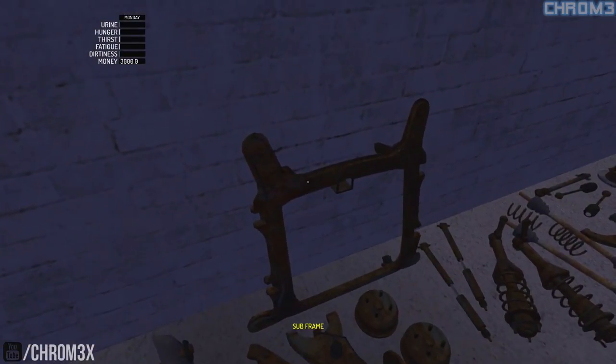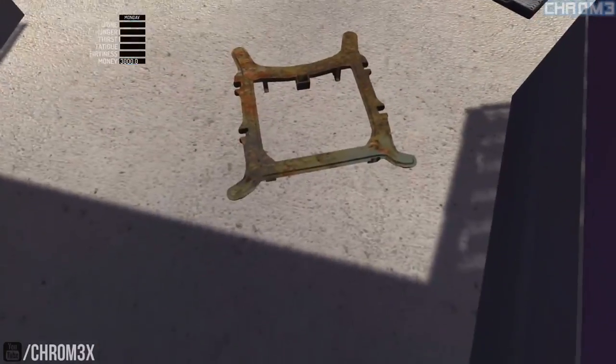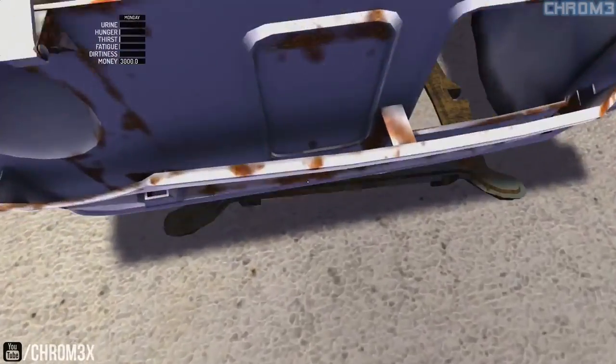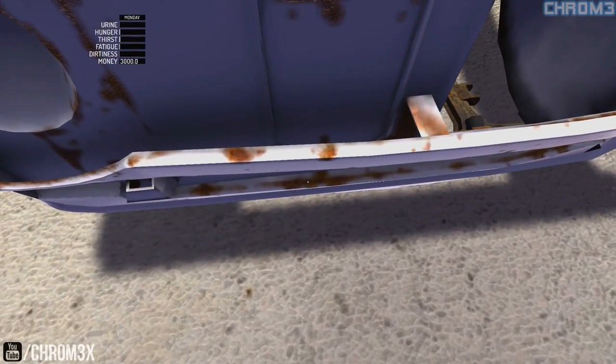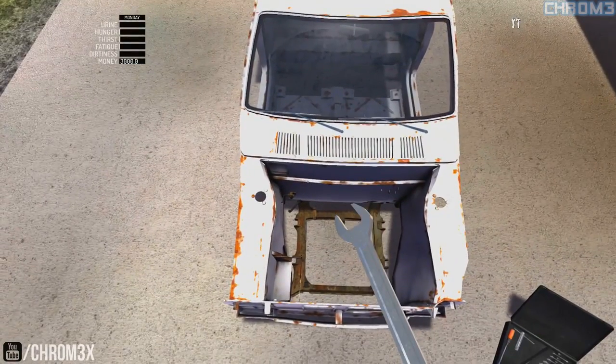Now we're going to grab the subframe. We're going to do our best to adjust it. As you can see it's got a tick, so that can be put in. And then we're just going to do up the subframe.